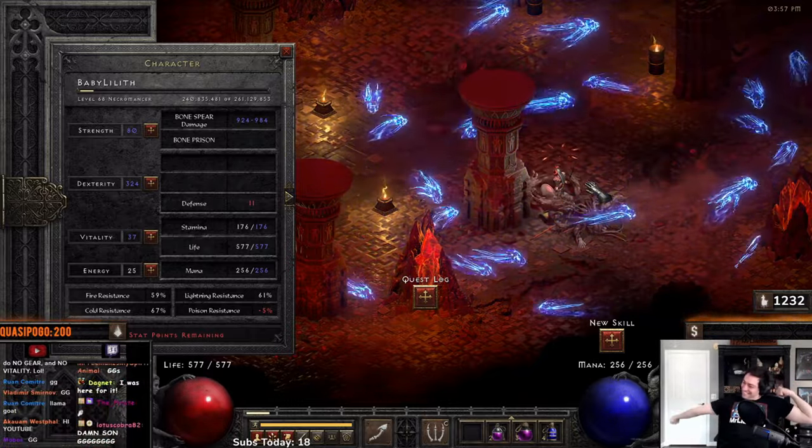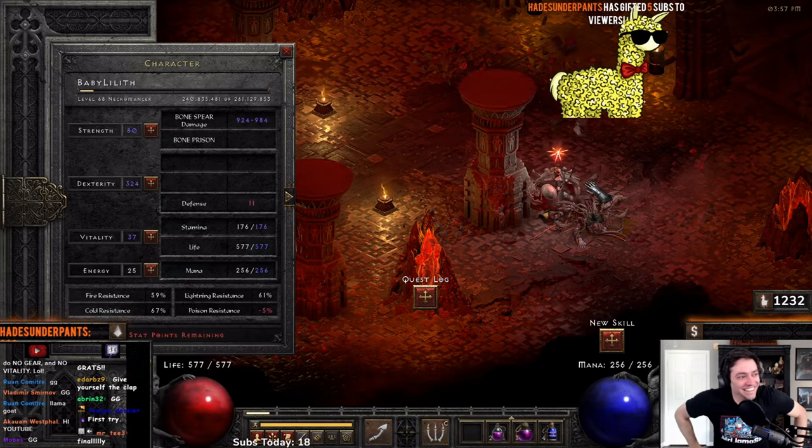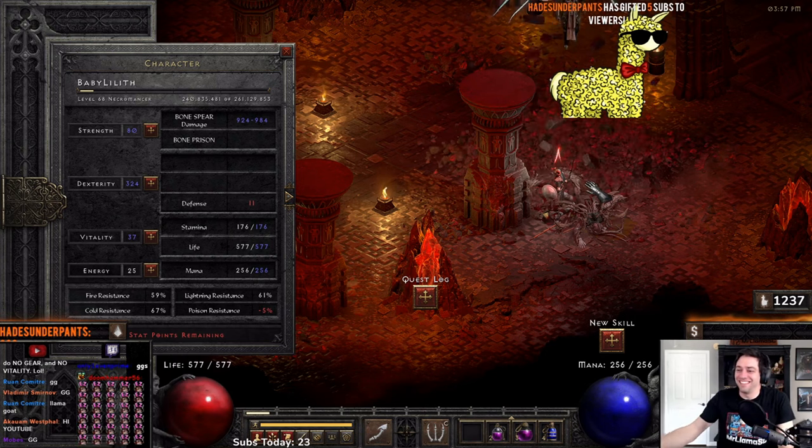Finally, we were able to complete this run after literally about 13 tries and so many brutal deaths. I figured, oh, surely no vitality sounds hard but I'm good at this game, I can get through it. No — it was just too much. There were just too many places where it could mess you up. It was like: oh, you're doing fine — here's a Frost Nova from a monster you didn't expect, and you're dead. Oh, you're doing fine — here's a Blizzard from Mephisto, you're dead before you see it. Oh, you're doing fine — here's a crit. It was crazy.